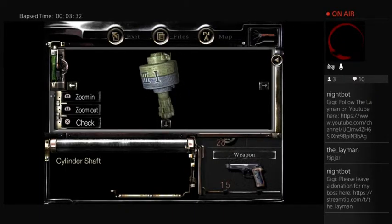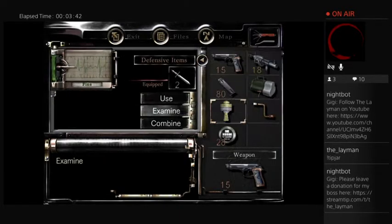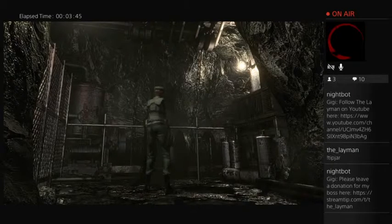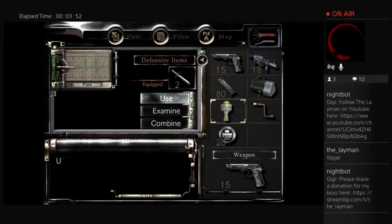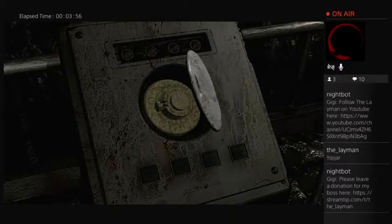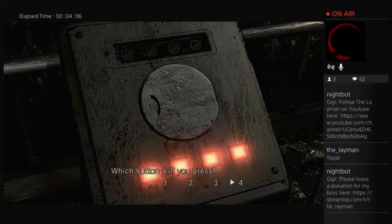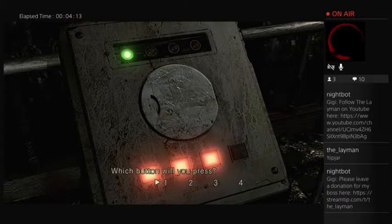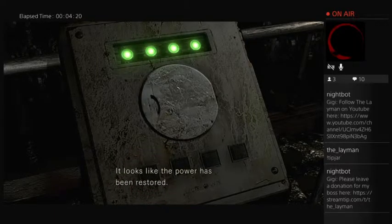Anyway, with that out of the way — now that these are all lined up, we can see that they're Roman numerals on whatever this thingy is. So I'm going to back out the menu. I want to put this back in here now that it's complete. Here are the flashing buttons — press one, yes I will. And if y'all were paying attention, those Roman numerals were actually the sequence of buttons I need to press on this — starting with number four, two, three, and one. And yay, the power has been restored.